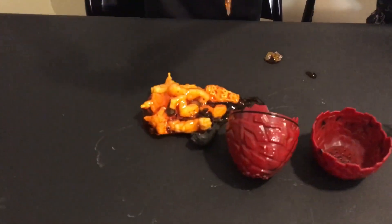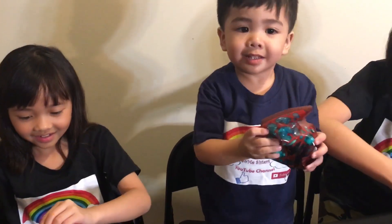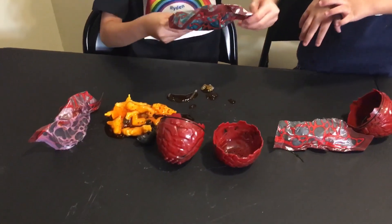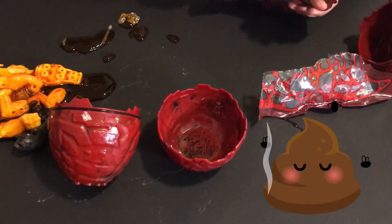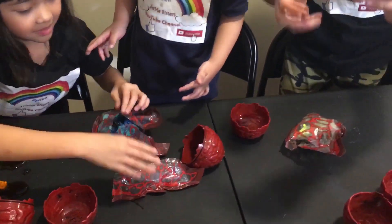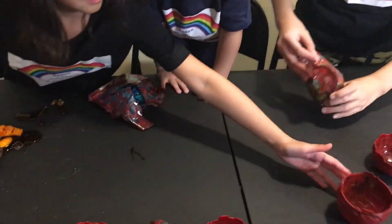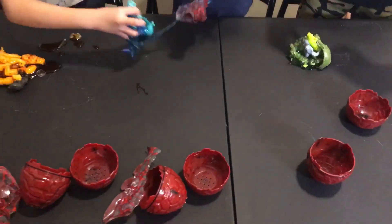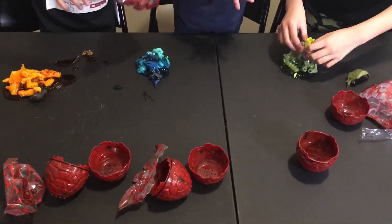Okay, so I'm going to open mine. Ew, it's on the piggy! It's a spinamel! Okay, you want to open it? Let's open it. Ew! Gross! This one's blue! I got the green one! I got the orange one.